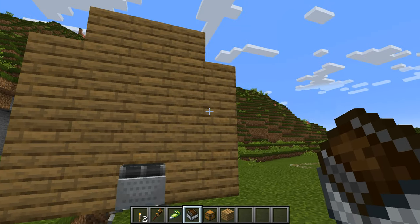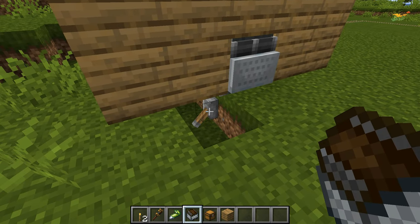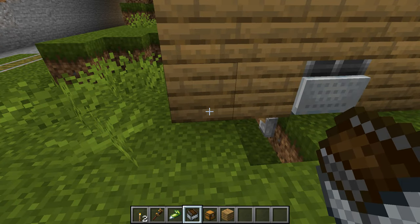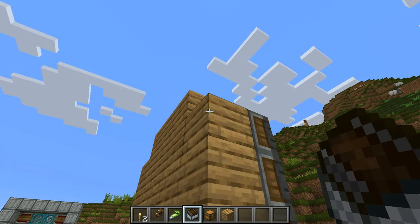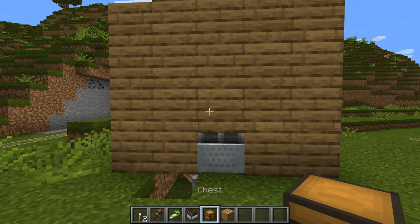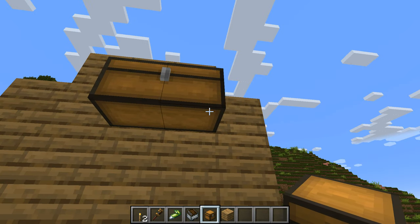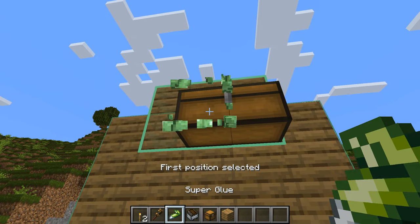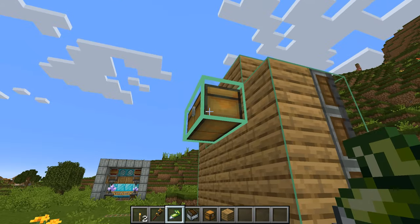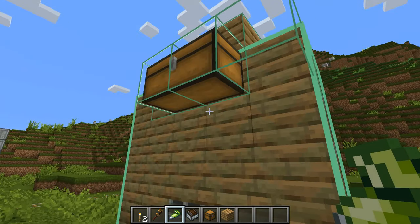We do that by simply hovering the cursor back over that little rail and right clicking our contraption back into the cart assembler so that we can make changes to it again. We need to make sure that the contraption is sitting on the floor so it has once again become blocks that we're able to break and then replace. Now what we can do is say, well, I want to have some chests on this. So we can place them just on the back of our contraption and then glue them back on again exactly the same as before.